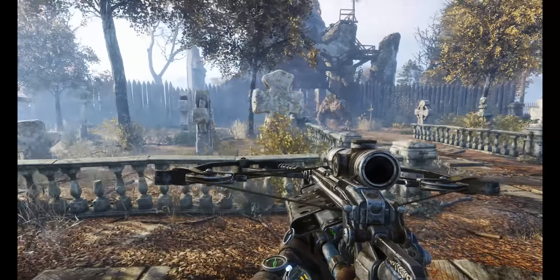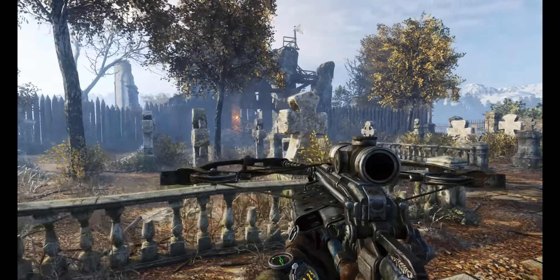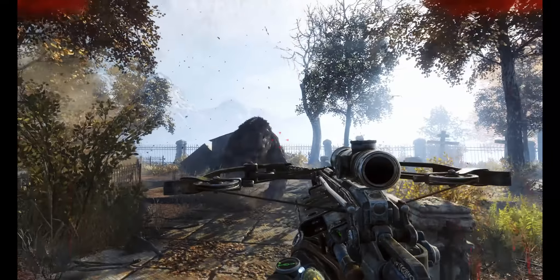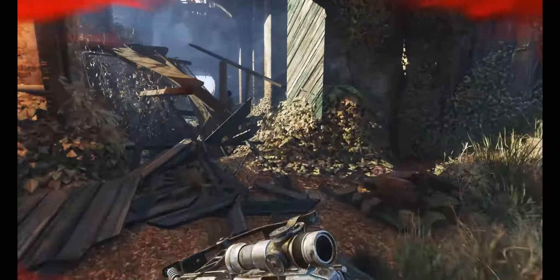The absolutely easiest way to kill this thing is to throw Molotovs at it. Pretty much any of your harder enemies — Molotovs work because it's damage over time. The DoT penetrates any protection they might have and they just burn. So one of the first things I learned was to not spam your ammo with this guy.